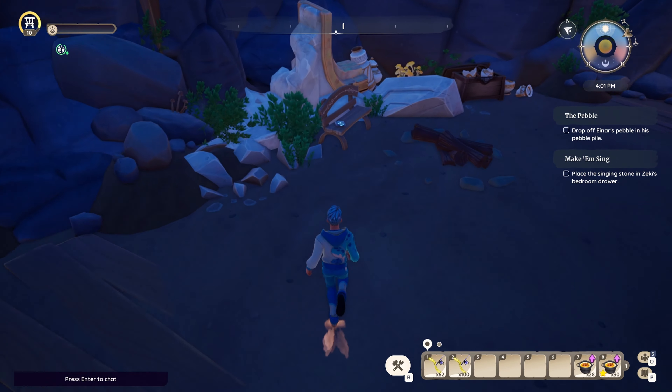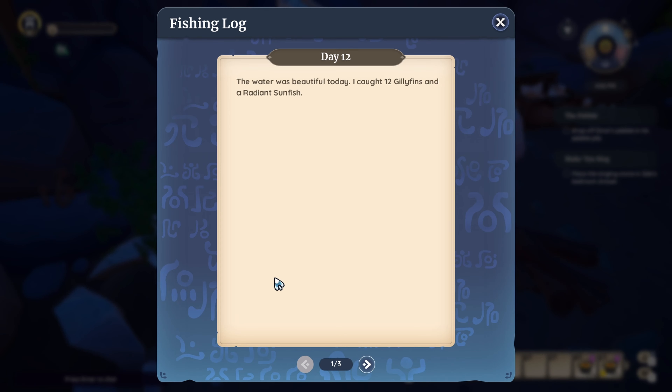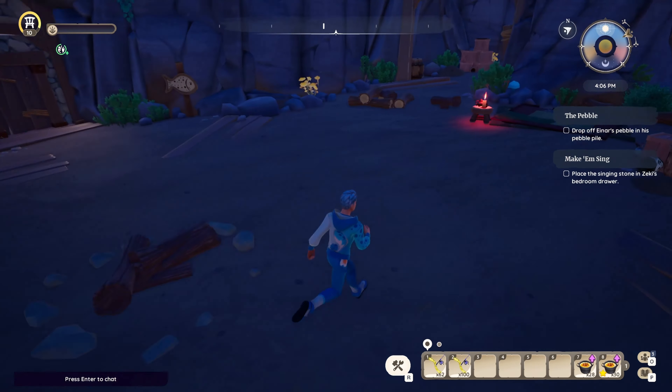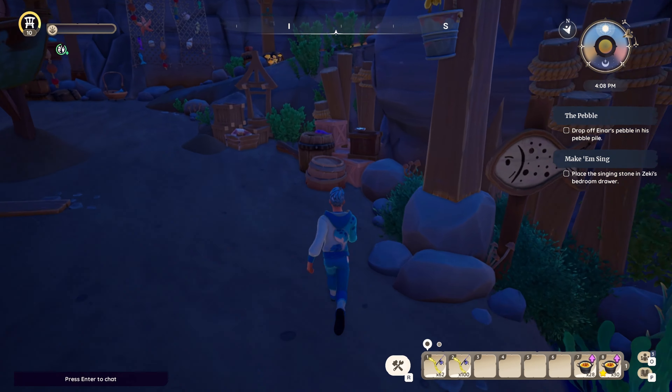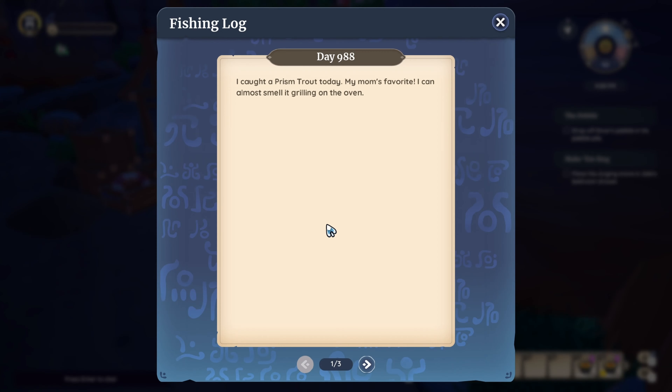There are some fishing logs in here — stuff you can read if you enjoy the lore of the game. I'd recommend you inspect everything, just so you don't miss things when you're inside someone's home. There are certain recipes laying about that you will be using later on down the road, that will especially benefit your main quest line, and things that you will need to unlock certain big doors.